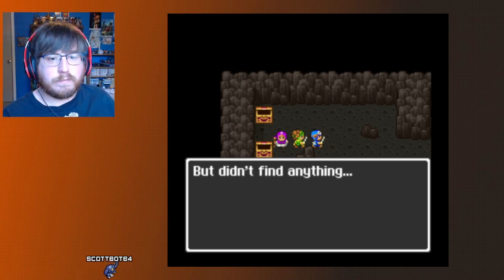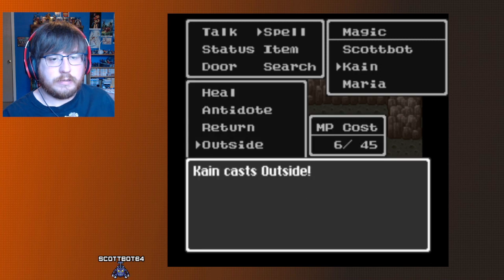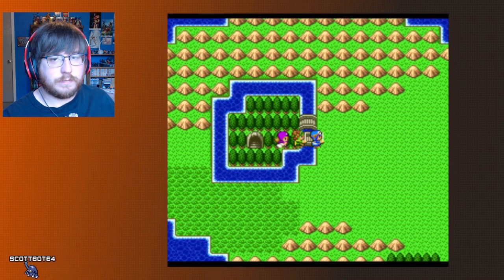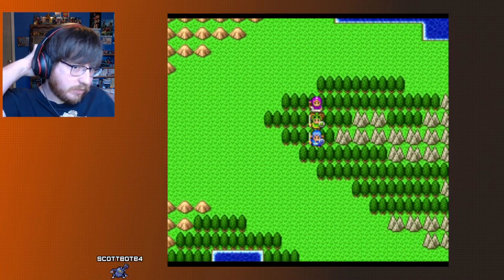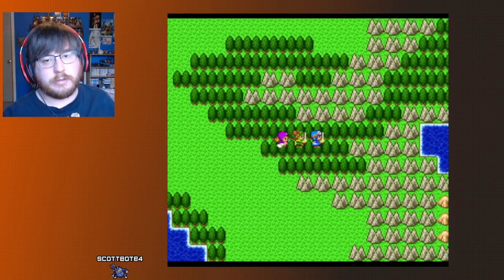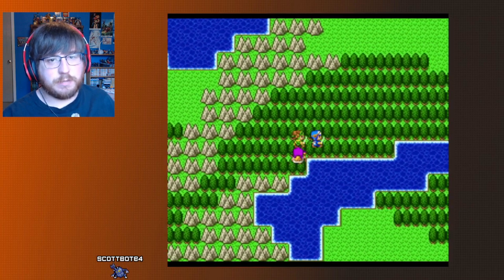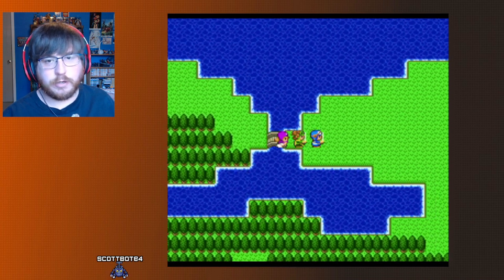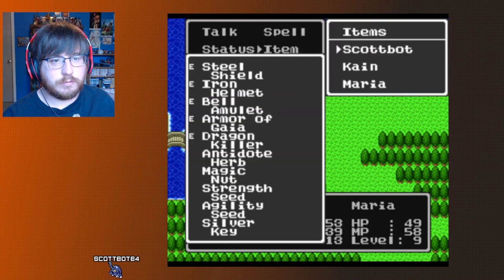I'm going to cast Evac. I'm not going to use Return yet — I actually want to visit old towns now that I have both keys. We'll go to Cannock, check the in-between town, then Middenhall, then maybe Return. We saw the doors in Middenhall.